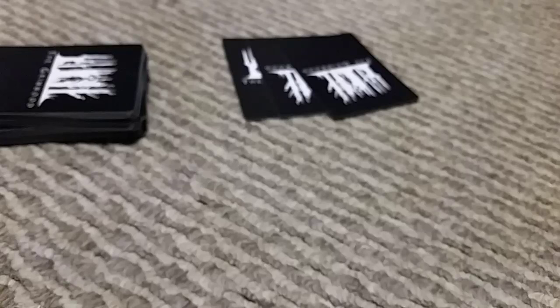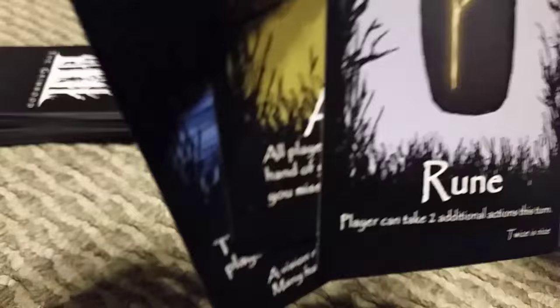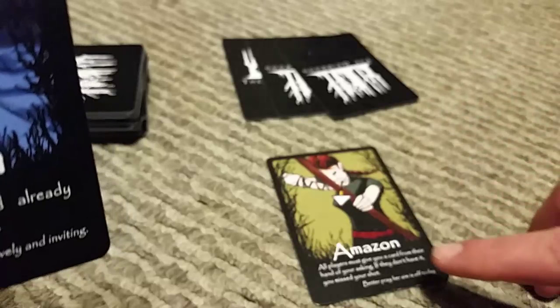You can also do other things like play a card. In your hand you have supernaturals, runes, or amulets. These can be played. A rune lets you take two additional turns. Supernaturals, on the other hand, have abilities on them listed below.